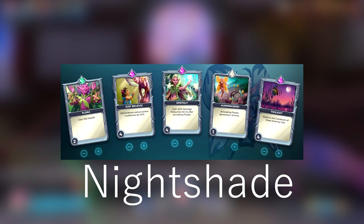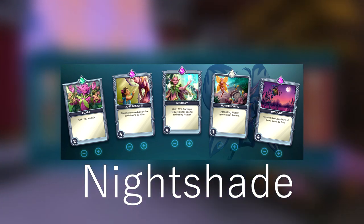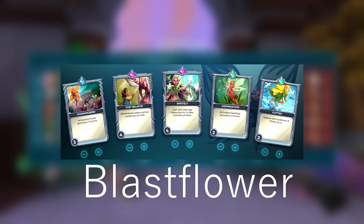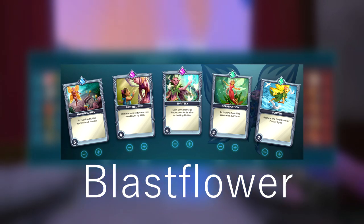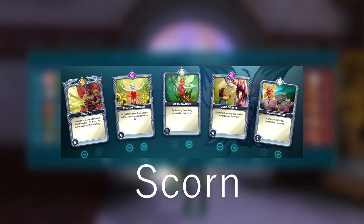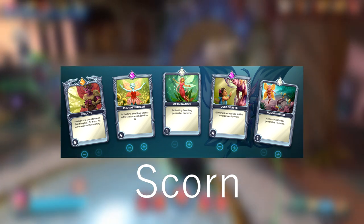Next up are loadouts — I'll put these on screen. I basically have two loadouts: one for Blast Flower and one for Nightshade. You'll also be able to find one for Scorn. I don't have one for Scorched Earth, but if you want that, it's roughly the same theory as Nightshade — maybe add some extra Dead Zone uptime.